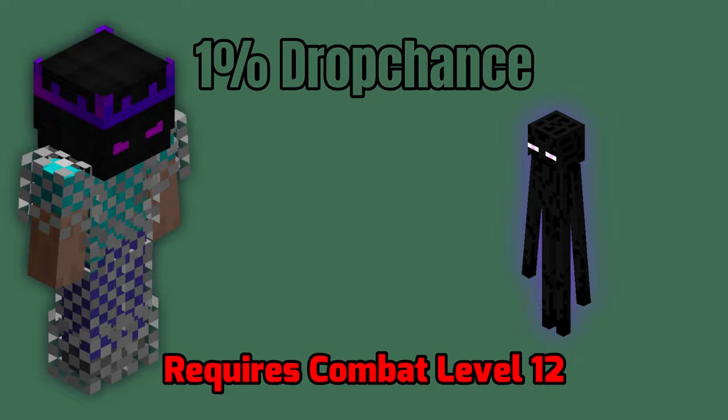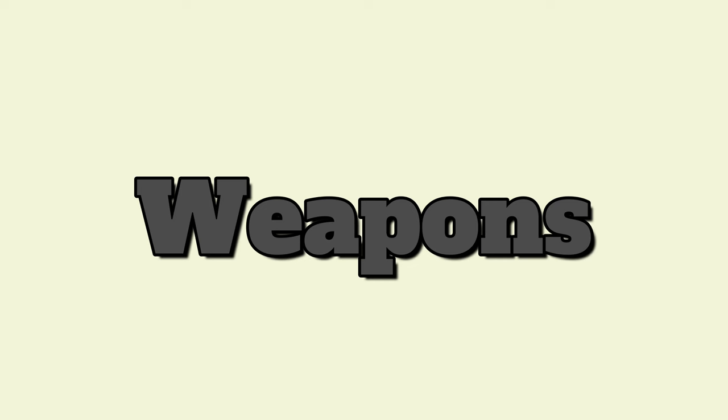Strong Dragon Armor. Strong Dragon Armor costs a little more — the full set is about 2.5 million coins in the auction house.